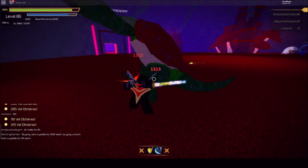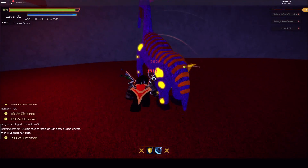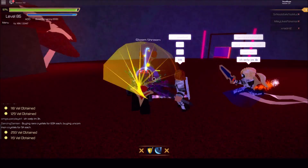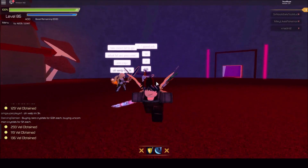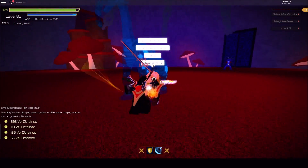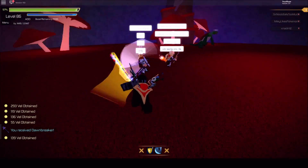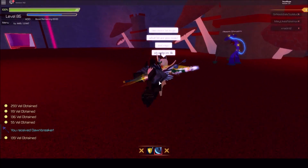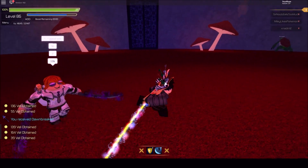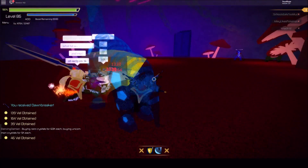We're at about 14,000 XP — we need about 8,000 more. We got a Dawn Breaker drop, that's nice. I want another drop from the boss, hopefully a Durandal. I can see one of the players here is wielding a Durandal — that's exactly what I want. The other player is dual-wielding something I've never seen before; I think those might be swords from floor 9 or floor 10.